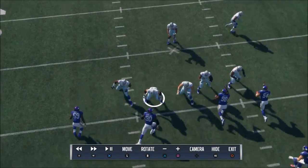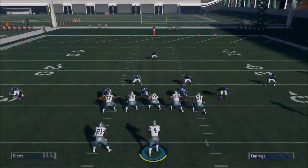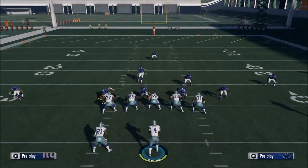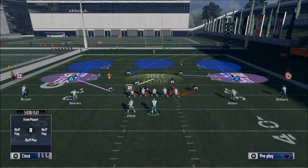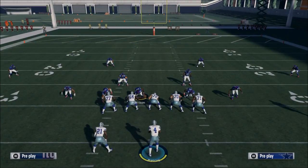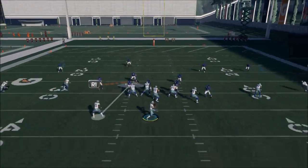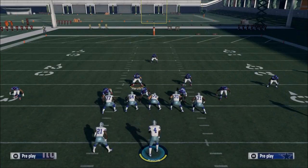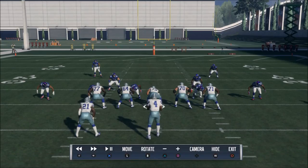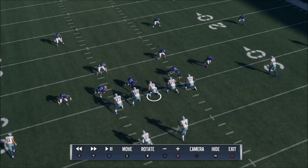I'm thinking if we can take 98 and 54 and crash them to that side, it might work better. So let's try to base the line, spread linebackers, spread line, and crash the line in a slant inside — hoping that 98 will get 72. We get the B-gap pressure and some pressure. Now, the third tip is to figure out how you can get the same amount of pressure with fewer blitzers.